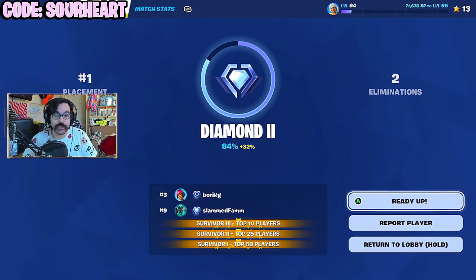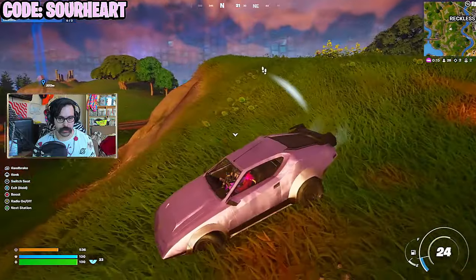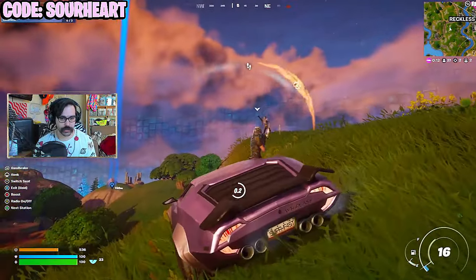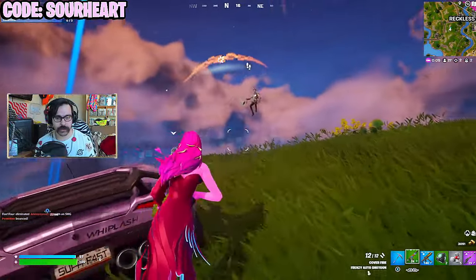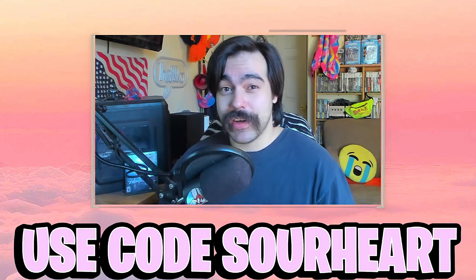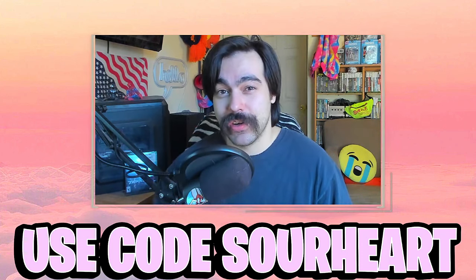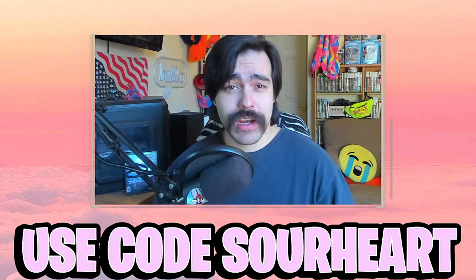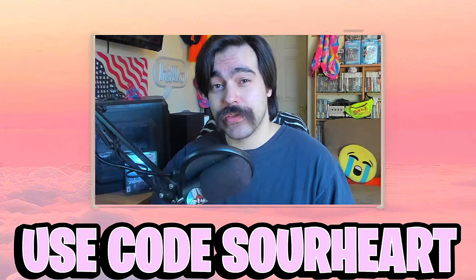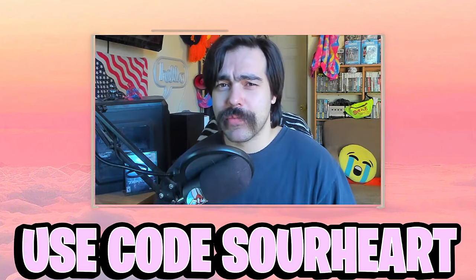This just shows how important the victory is — two eliminations in diamond, first place, and I got 32%. Utilizing the strategies I outlined in this video, the rest of my grind through diamond was actually pretty casual, but the matches I've shown you are the best ones to teach you how to play at this rank. If you're really trying to camp your way through these ranks, it's very easy — you can get two to four percent without ever touching another player by just making top ten. But if you really want to excel and get better at Fortnite, check out another one of my rank tip videos, share it with someone you love, and use code Sawheart in the item shop if this video helped you out.